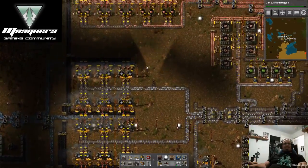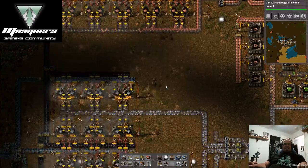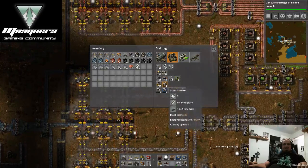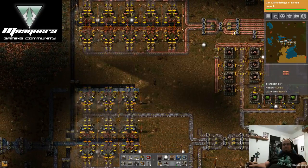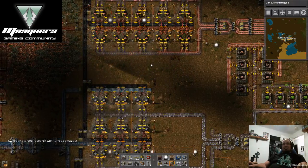Didn't make any sense. How many steel furnaces do we need? I need a little bit more steel. I'm going to put some more turrets down — I have 40 left so I'm going to put some more turrets down.